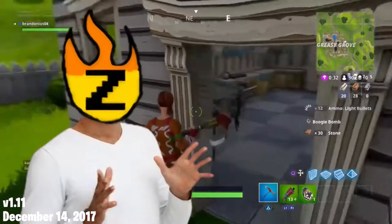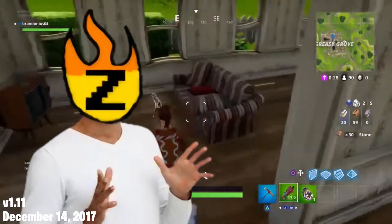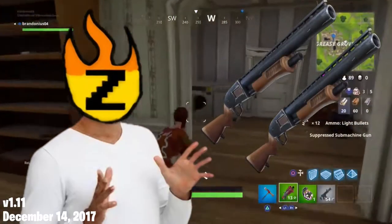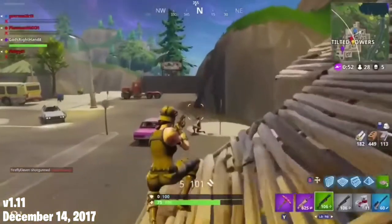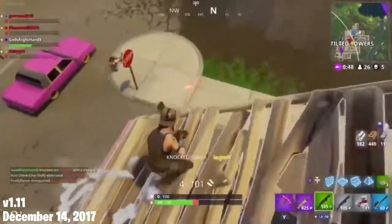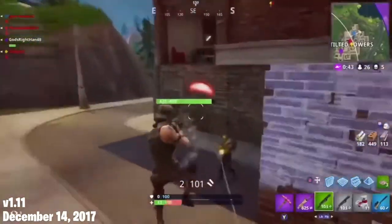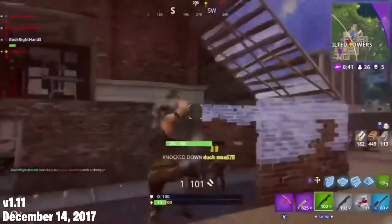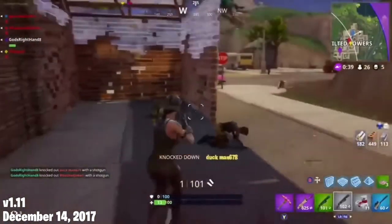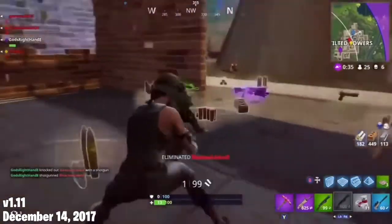This update didn't bring many issues or glitches, but one unintended strategy that started to gain traction was known as Double Pump. Players discovered that the Pump did not have a weapon swap delay, meaning if you carried two pumps, you could shoot quickly and swap to the other one. With this exploit, you could bypass the pump's slow fire rate and rapid-fire it to deal massive amounts of damage. This wouldn't be fixed until the next season, so it remained throughout the entirety of Season 2, loved and hated by many.